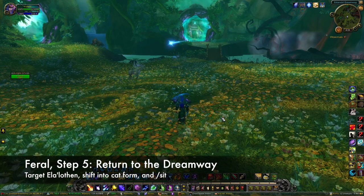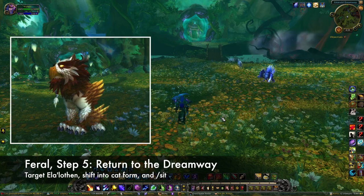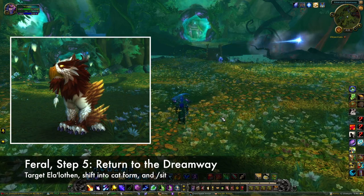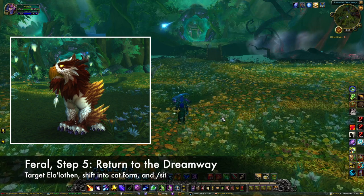Once you have clicked all three stones, return to the Emerald Dreamway. In the center of the zone, you will see El Alothan, the Owl Cat Wild God. Shift into cat form and slash sit while targeting him, and the feather will be deposited into your inventory.